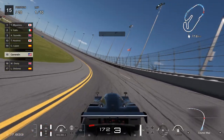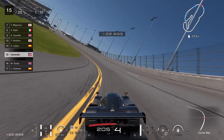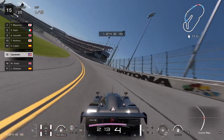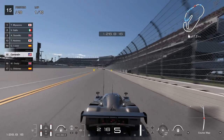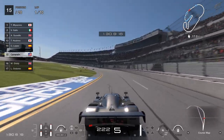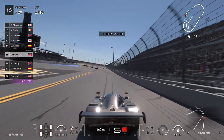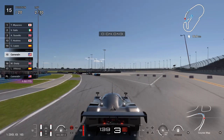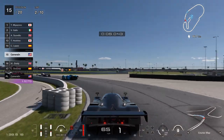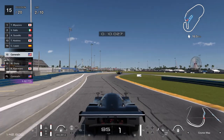That gets me up to speed. You can actually pick up about a couple of tenths getting real close to the yellow, so I stay around the yellow to pick up some more time. After that yellow logo on the grass, I kind of start braking at that point.